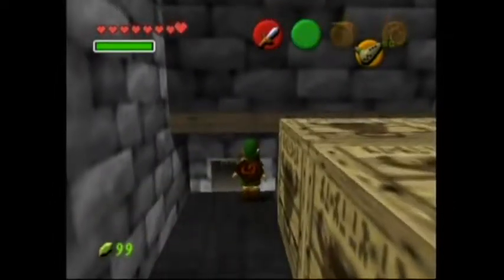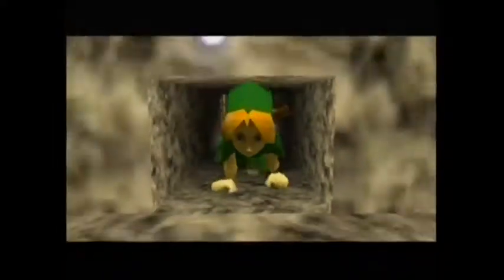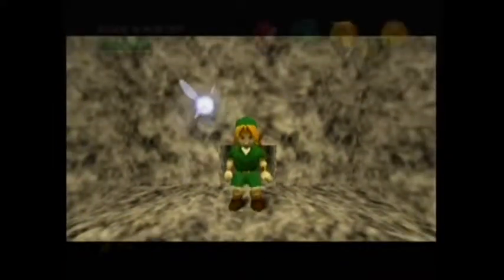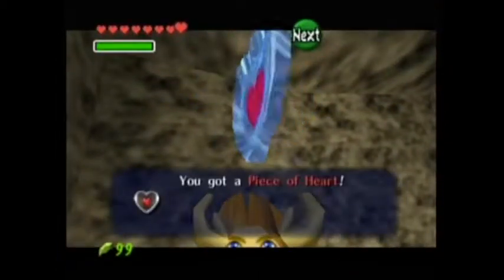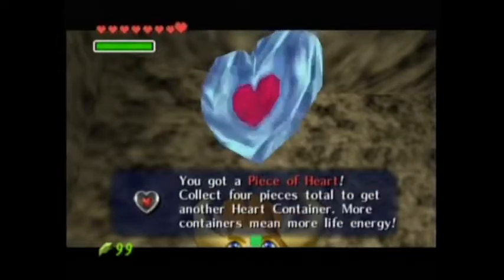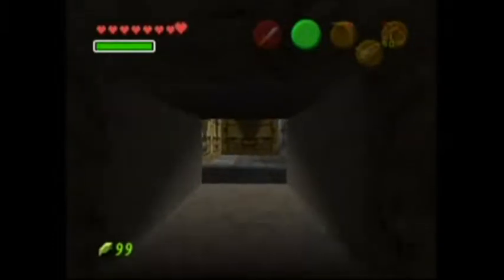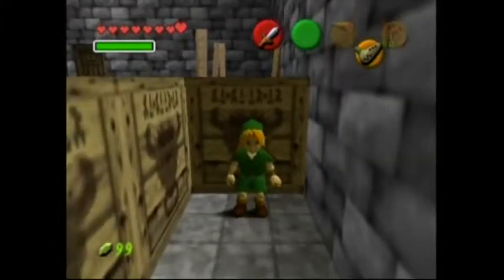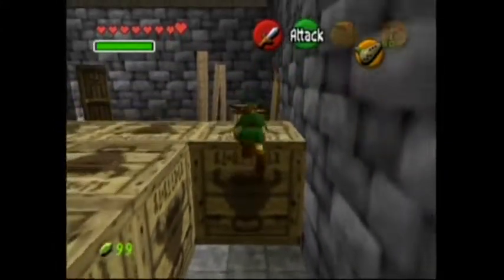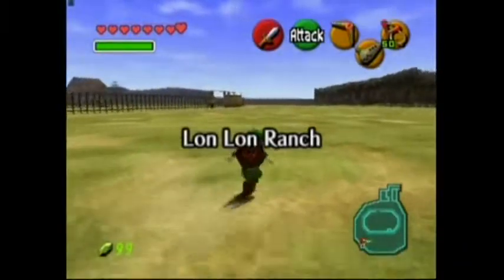So yeah, there is a crawl space. This kind of reminds me of what they did with Tingle in his little thing — although a little bit less pushing and crawling, a little less pushing in Tingle's case, and more crawling. We got a piece of heart, so yeah, it was totally worth it. I wonder what this area's for — someone must have forgot about it and just put milk there. Unless that's maybe an area to feed chickens, because there's no way cows are getting in there.